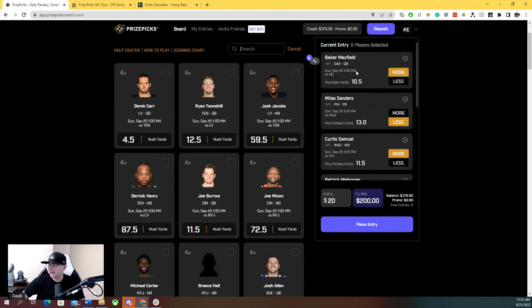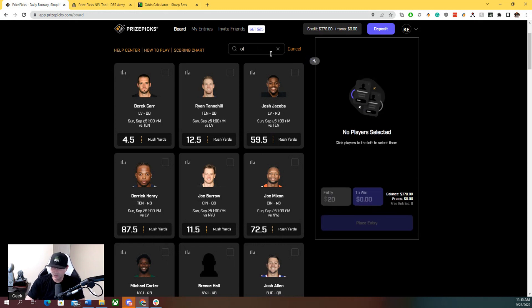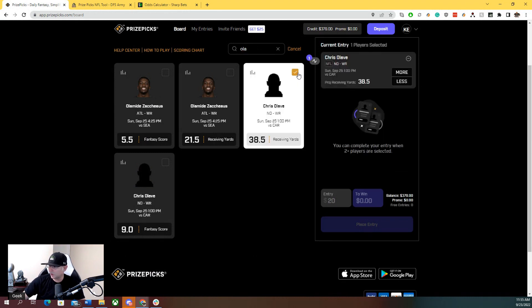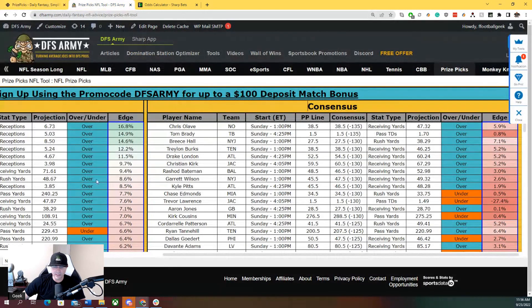These picks aren't all going to hit, so make sure you mix and match — maybe do twos or threes to get the double or triple multiplier. Playing the Flex game allows you the ability to get one wrong. The next prop we're going to look at is Breece Hall over 27.5 rushing yards.